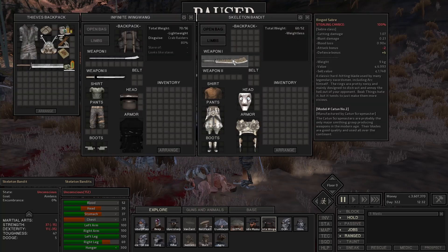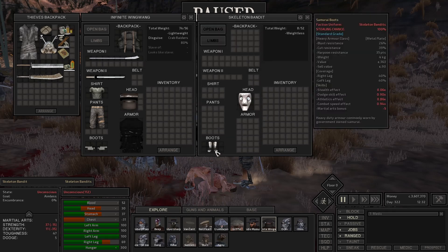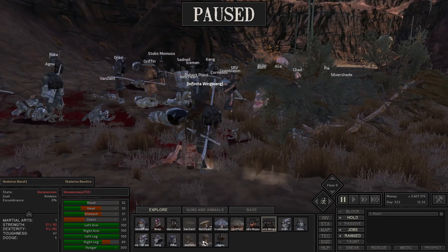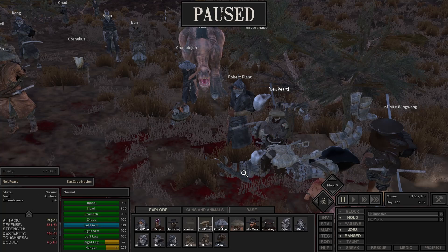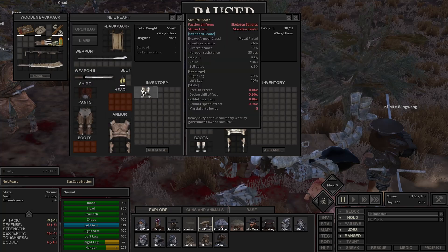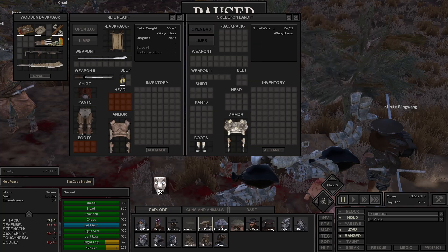Let's see what this guy's got — 1,700 cats for that nice sword. We'll get serenaded by the fantastic Kenshi music. Neil, why don't you see what this guy's got? That is a nice weapon — we'll take that. The rest of this stuff is going to go. Yeah, quite a few guys here.